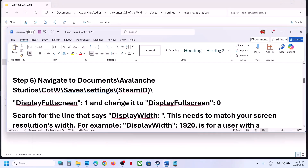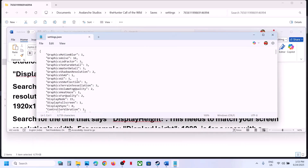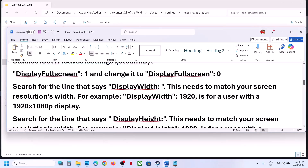Once you open the settings.json file in Notepad, find 'display_fullscreen'. If this is set to 1, set it to 0, then go to File, click Save, launch the game and check.